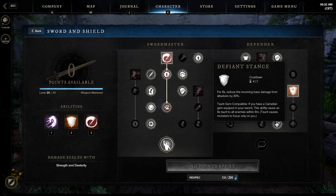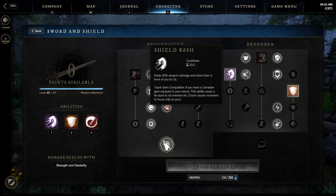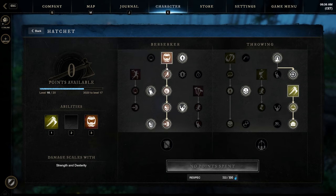Our active skills: Defiant Stance — for 8 seconds, reduces incoming base damage from attackers by 30%, and it's our AoE taunt. Really important — 6 seconds taunt with an 8 meter range, but keep in mind you need the Carnelian gem slotted, otherwise it will not taunt enemies. Our next taunt, Shield Bash, is a small frontal AoE taunt, more of a single-target taunt. Deals 50% weapon damage — not a big deal — and it also interrupts some channeled abilities.